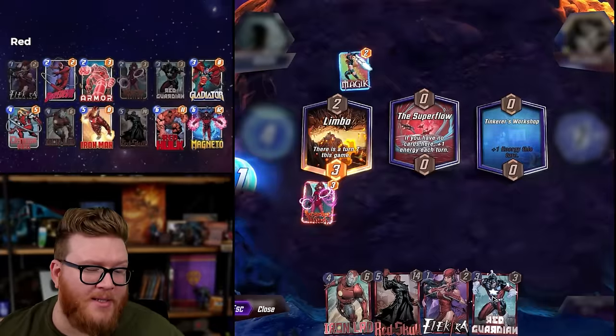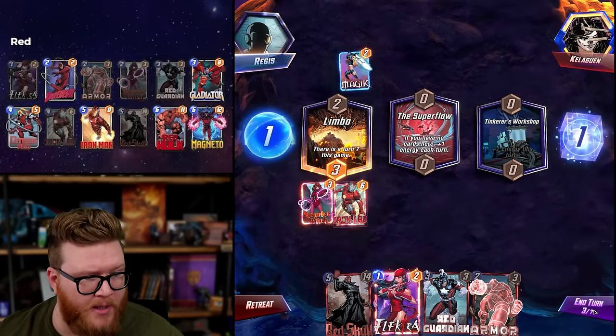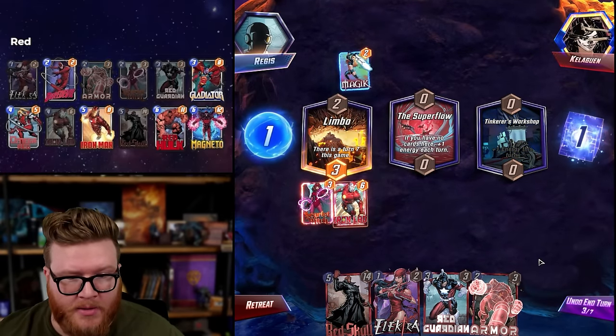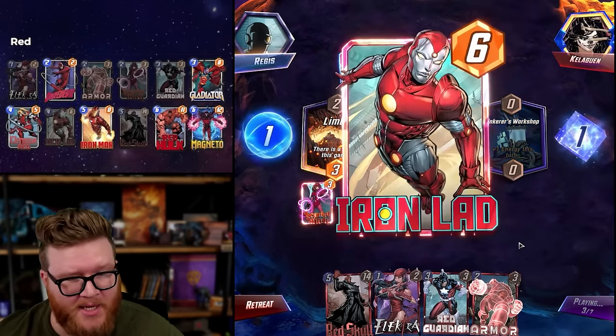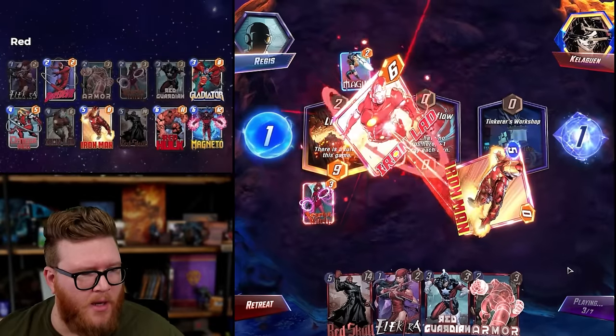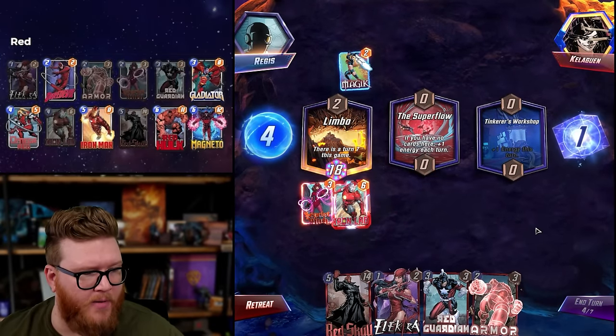Magic does kind of make me think Red Guardian could be a spicy play this game - they don't always get good Red Guardian opportunities. I'm glad Red Skull's in hand so Iron Lad can't really fail here. Gladiator's pretty shaky I guess... but that is the home run - okay yes, perfect.